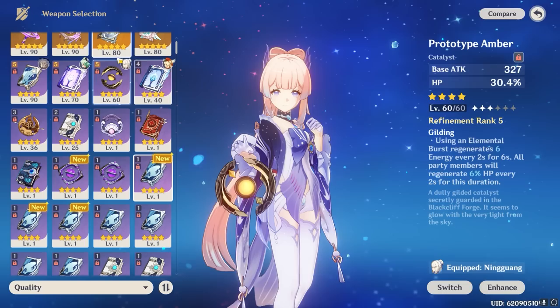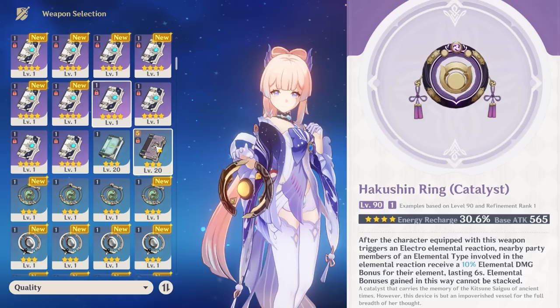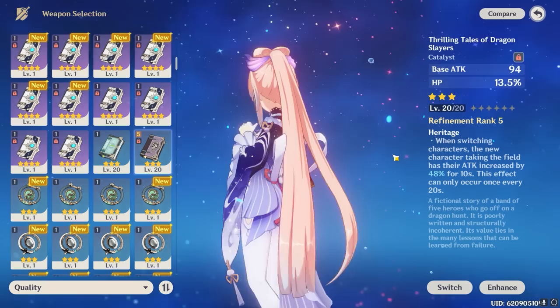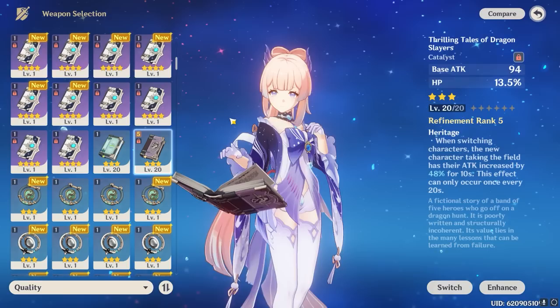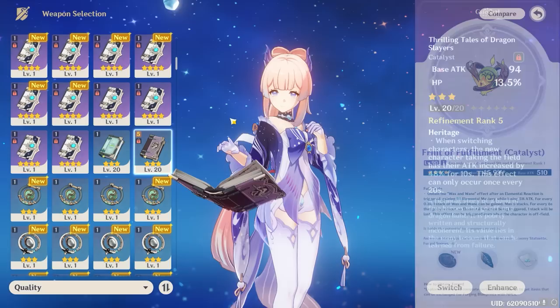Kokomi also has very good options for her enabler and buffer playstyles, the first being Hakushin Ring. This weapon is extremely good for Kokomi in Taser teams, as it allows her to constantly buff Hydro and Electro damage for herself and her Electro carry units. Pair this weapon with a Sucrose running Thrilling Tails and it will produce one of the highest possible damage outputs of the Taser team variants. Thrilling Tails is a 3-star weapon, and at refinement 5 it is amazing for Kokomi's teammates, because it allows her to grant a large attack bonus to whoever takes her place when she swaps off the field. It's most notable in Freeze teams and Kokomi's Tsukokomon team, and the craziest part is that it's a 3-star — extremely accessible — and Kokomi benefits from the HP bonus. If you want Kokomi to help her team's damage rather than her own, this is generally your best option.